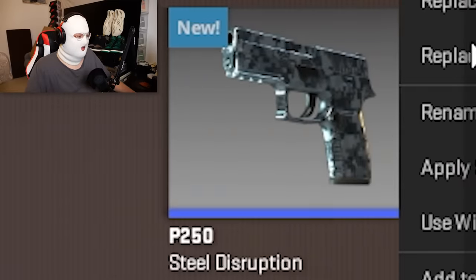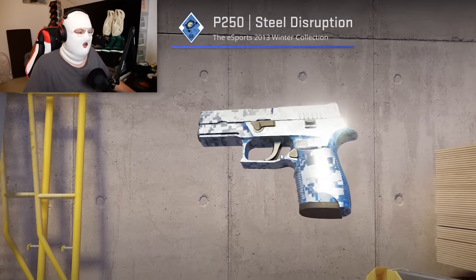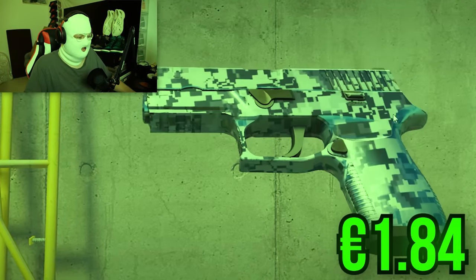Another P250 which in my opinion is a little underrated is the Steel Disruption, because in CS2 they made it very shiny and you can see how it reflects the map. Very cool.